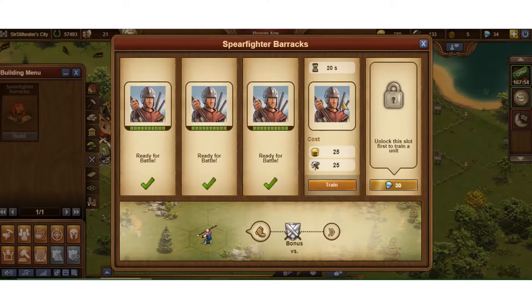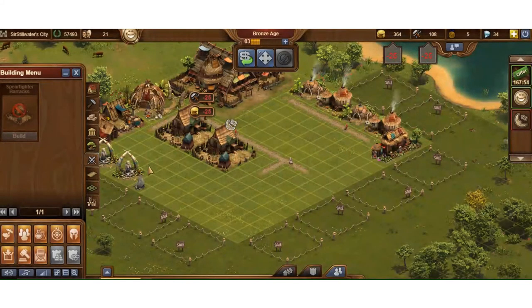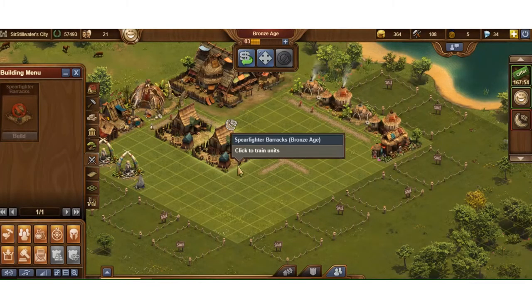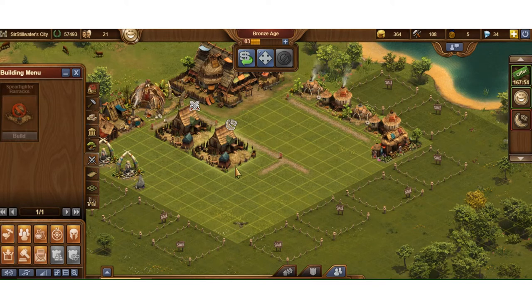I'm going to click on the building I've been working on and train my fourth troop. You'll notice you can unlock another one, but that costs diamonds. Diamonds cost money, diamonds can be used everywhere — diamonds are your friend to advance the game quicker if that's your thing. I've had no affiliation with the game; I've just been playing it for years as a free player, though I have paid. It's a game I like and have come back to over the years.